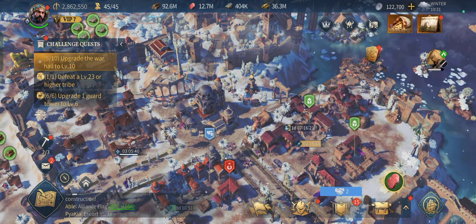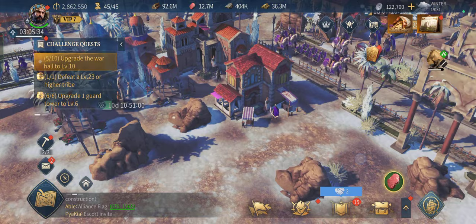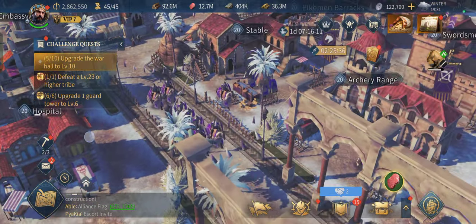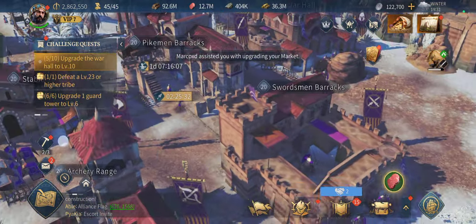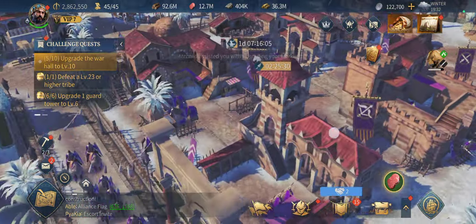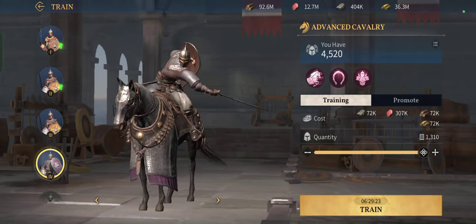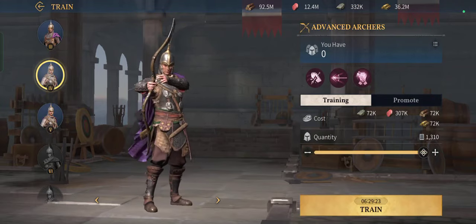This castle started from a small castle and small buildings to become this crowded. It's really realistic — you can see troops marching around, and there are barracks and even a stable. Of course you can train troops.